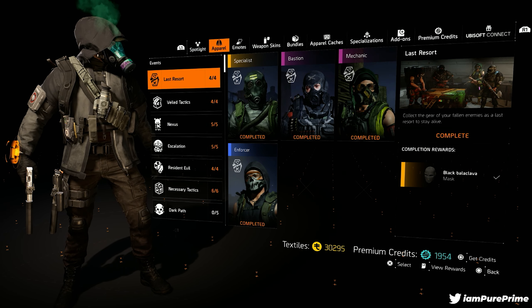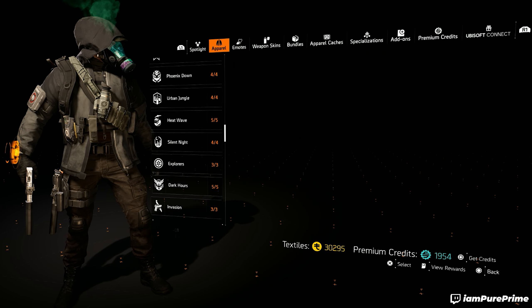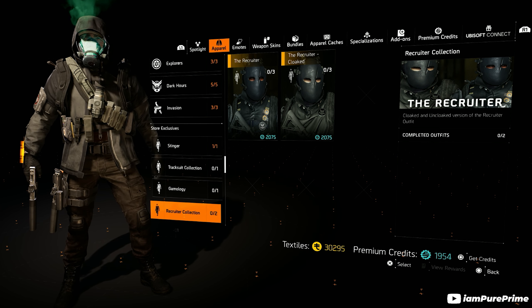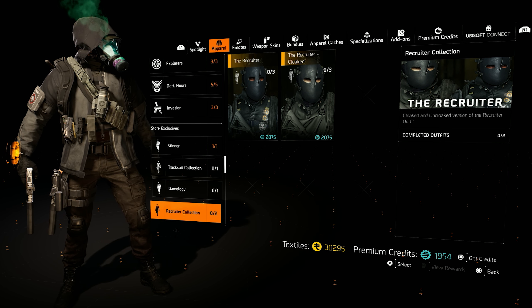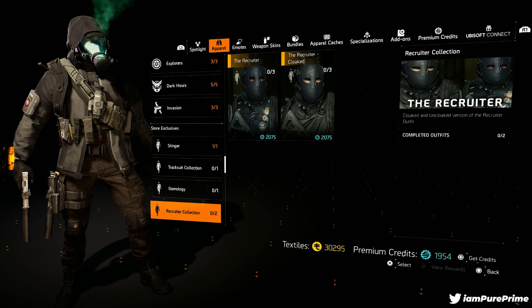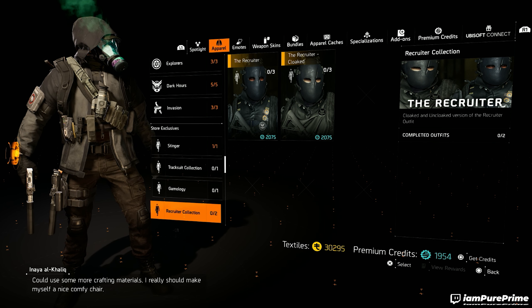If we open up Outfits, you will see all the outfits that are available in the game that you can pick up. Then scroll almost all the way down until you see the Store Exclusives section — and there it is: the Recruiter Collection is back!